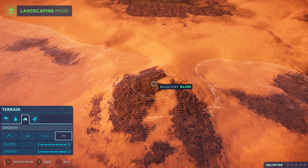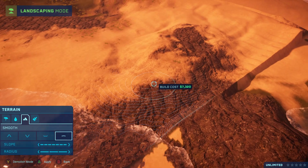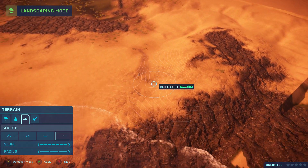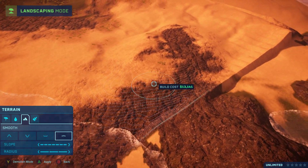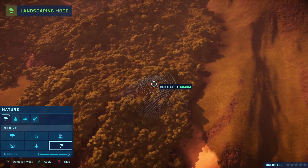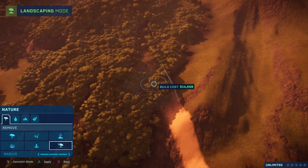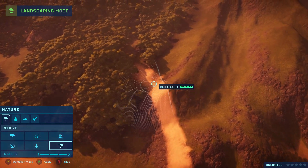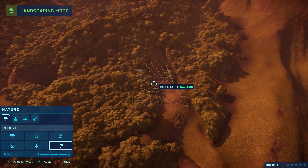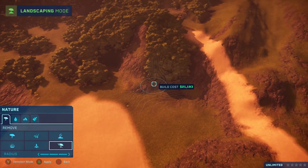I promise you'll see some dinosaurs soon — I was just using this as a backdrop while I talk about the mod. What you're seeing right here is all area that you wouldn't have been able to build on previously. I'm removing the trees on the huge mountains behind the normal park area, which is really awesome. This area can be flattened out a little bit — you could have some hotels up here, or your helipads and stuff like that. Definitely a lot of potential.